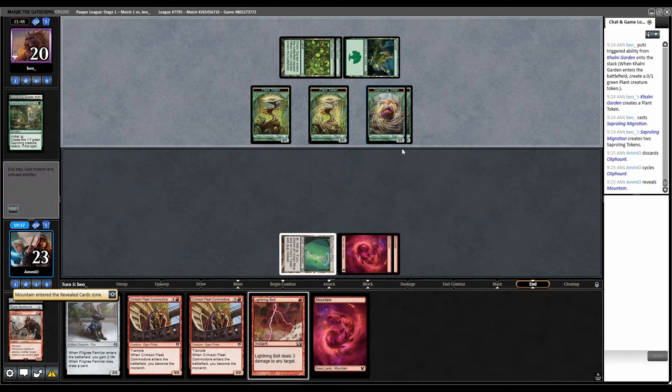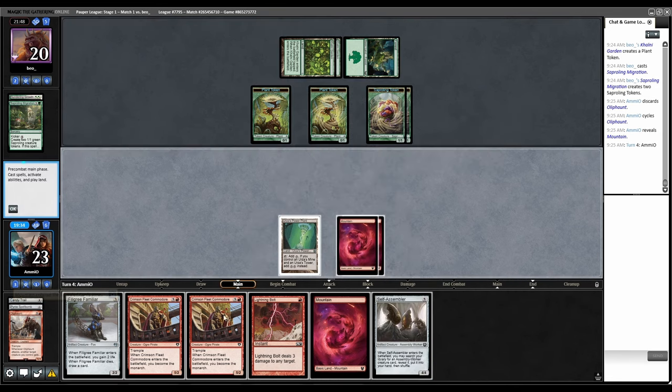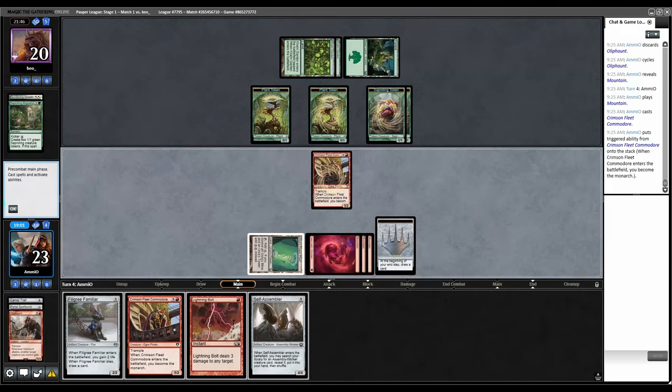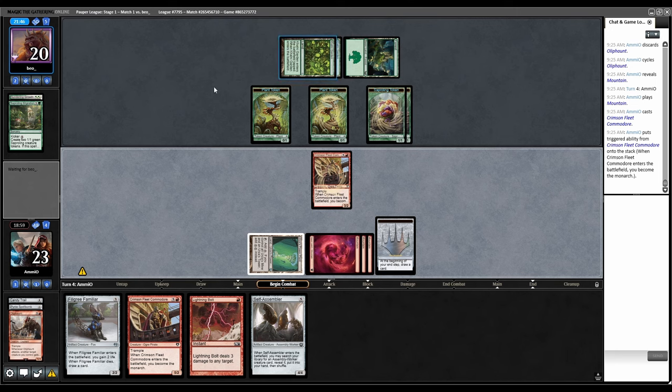Cycle Oliphant. It's awkward that they have two 1/1s now. This does have Trample. If I play Crimson Fleet, they attack and then they just have removal. I guess I can play the other Commodore and get the initiative back. They don't have black mana — or Monarch, not initiative, you get what I mean.